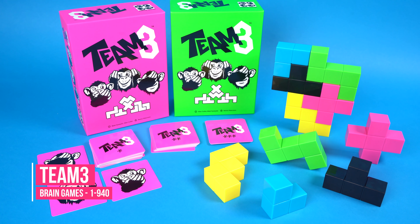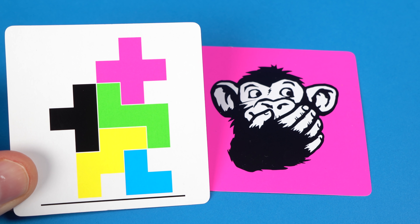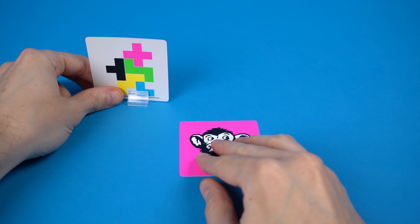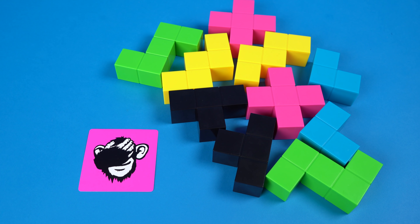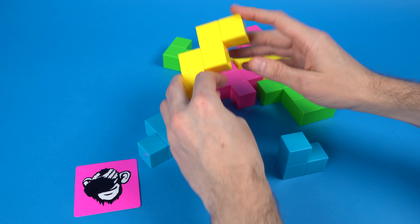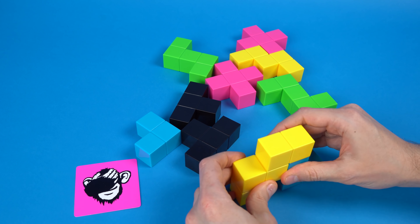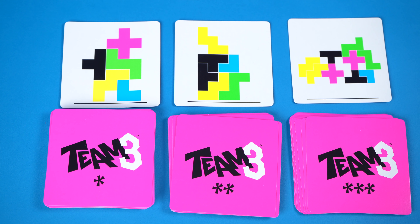Team 3 is a party game from Brain Games that has you working together to build with 3D blocks. One of you knows what you need to build but can't talk. They have to make hand gestures to a second player who can talk but can't touch the pieces. They have to decipher the hand gestures and tell the third player what to do because the third player has their eyes closed. You have three minutes to complete your goal. It's the perfect setup for a party game — just that right amount of arm flapping and frustration at your teammates not understanding your commands. It's really hard to get it done in time and even if you do have it cracked there's two more difficulty levels which add more blocks to the equation.